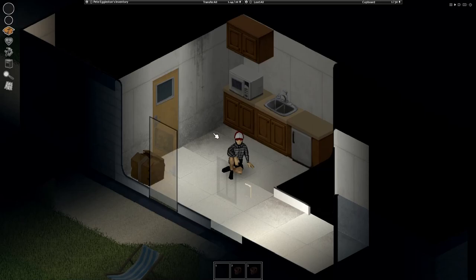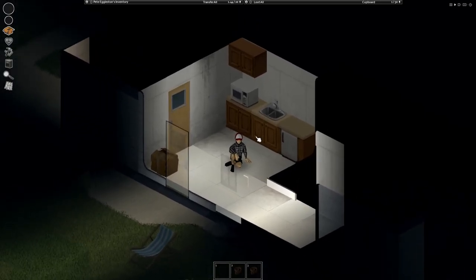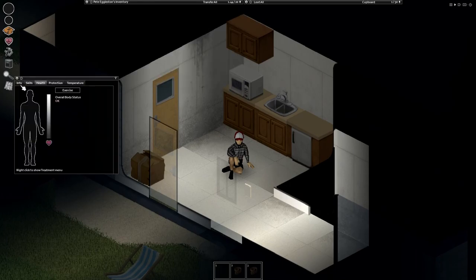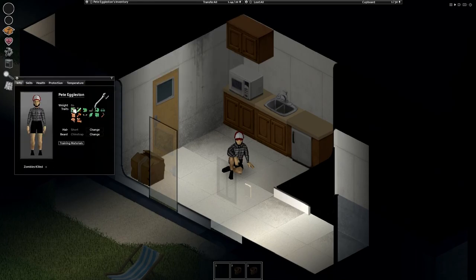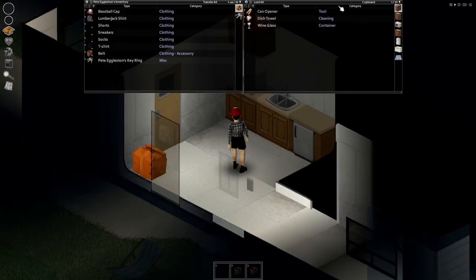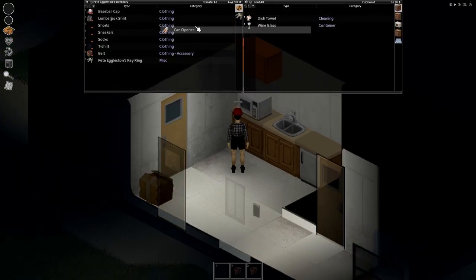Welcome back to Project Zomboid, it's Ferrant here, and today we are kicking off a brand new character, good old Pete Eggleston. So we are playing as an Axeman - well a lumberjack - we are an Axeman. We're thin-skinned, slow healer, prone to illness, smoker, weak stomach, short-sighted, slow reader. Good old Axeman. Cat-sized, outdoorsman, lucky, amateur mechanic, fast learner, and strong. So we're already starting off fully maxed out strength, and a visitor by the sounds of it.